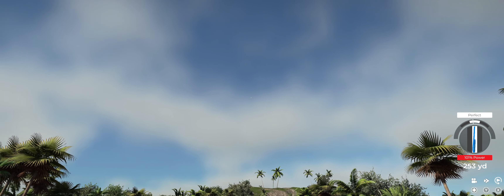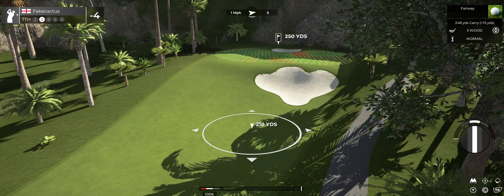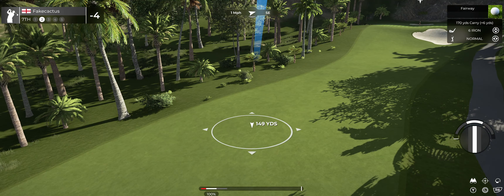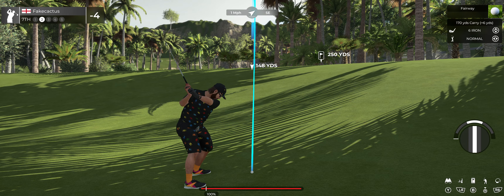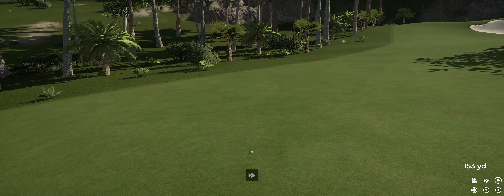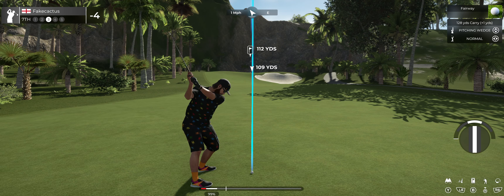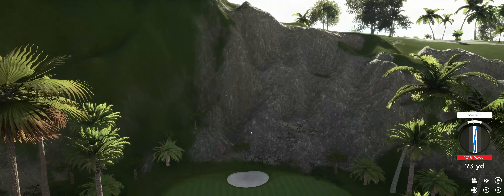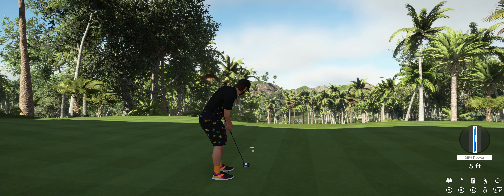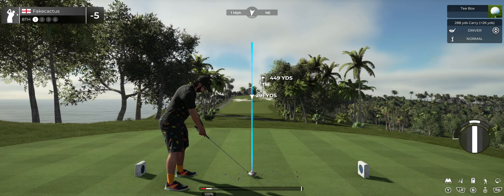Well, this drive's looking okay. From here it's about 250 yards out. This is what our third shot's looking like. We're heading for the green. Way to go out there, champ. Nice putt — and that is birdie number five on the day. Five under for your score at the moment.